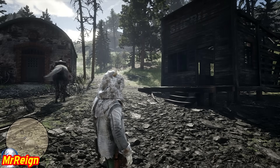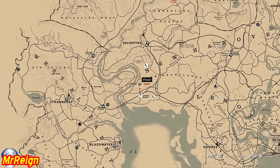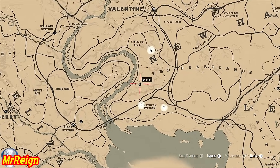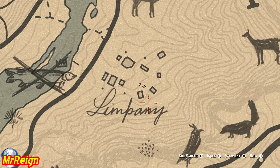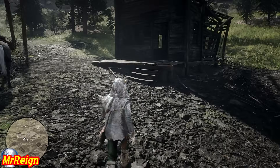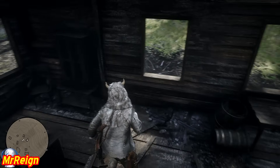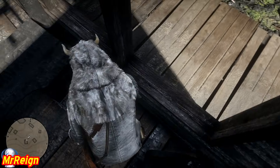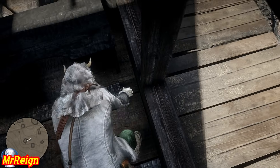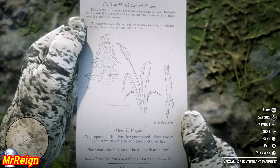The next one is going to be the Special Horse Stimulant, and this is under a desk in a sheriff's office — well, it used to be a sheriff's office, it's kind of burnt down now. It's going to be right over there, again under the end of New Hanover, just to the southwest. Inside one of these buildings it's going to be chilling behind the counter — or as the description says, at a desk. Either way, it's in there.